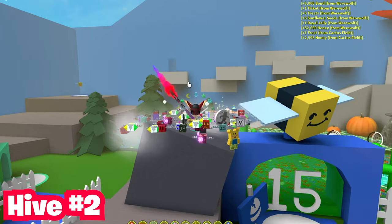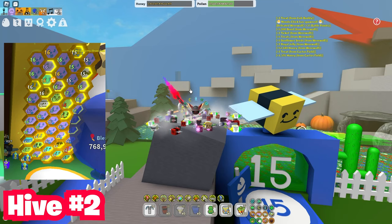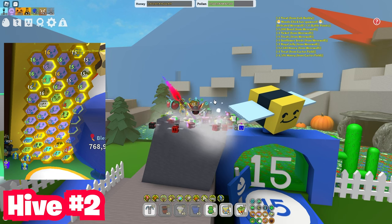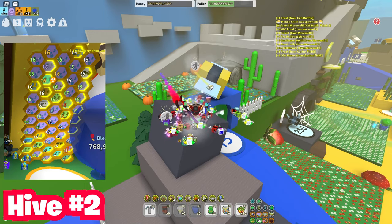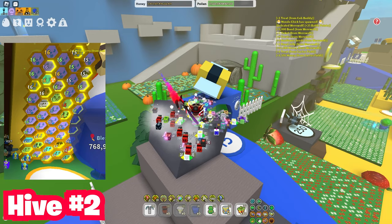Hive number two is the blue hive. Blue hives had a massive change: the bombs that came from buoyant bees were normally bomb-plus, but now they're just normal bombs. As you can see in this hive, it's overall kind of okay, but there are some things you can change to make it better.